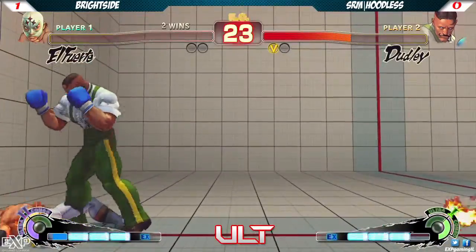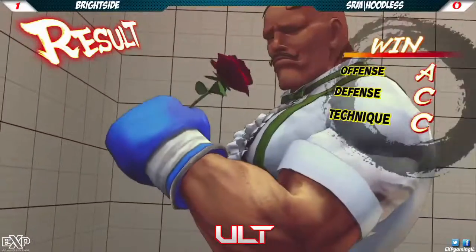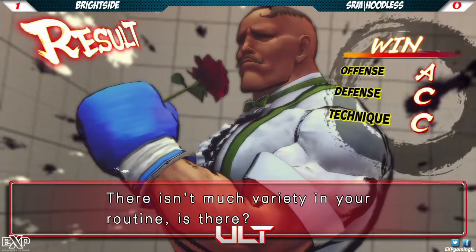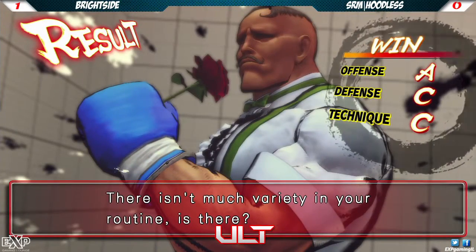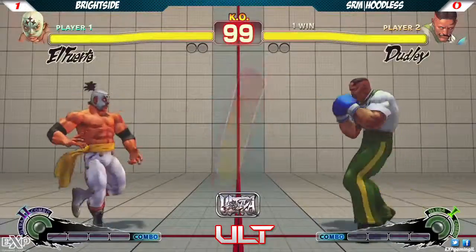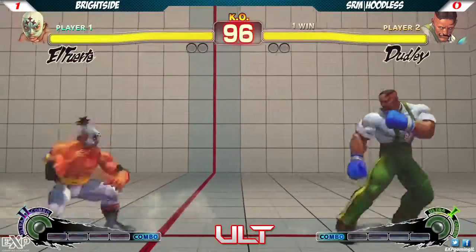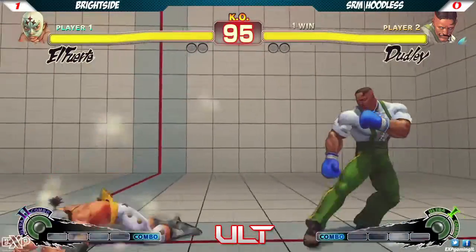He did one Jet Upper. He should've swagged out and went with the EX Thunderbolt, but whatever. Does he even know Dudley has that move? I was watching him play casuals earlier and he did EX Thunderbolt then. He knows. And I can't fault any Dudley player who doesn't know - it's not a crucial part of your Dudley upbringing.